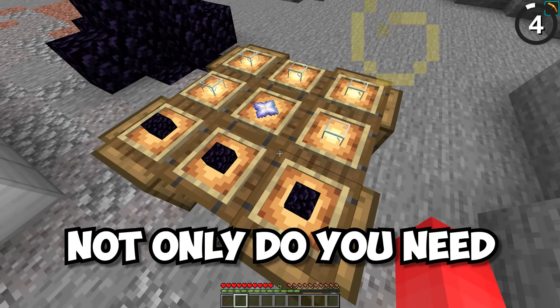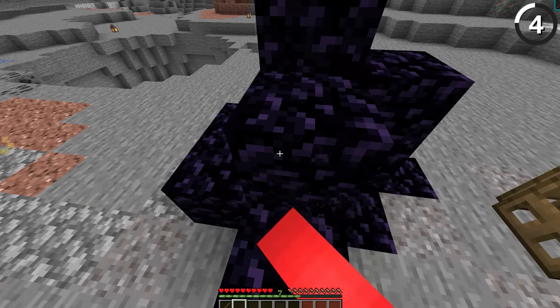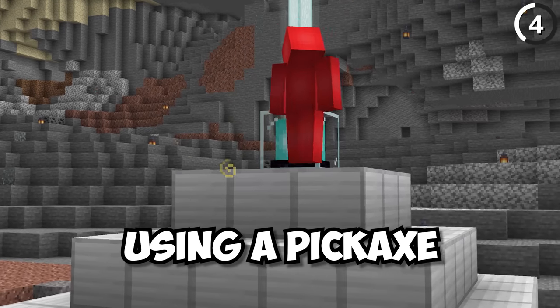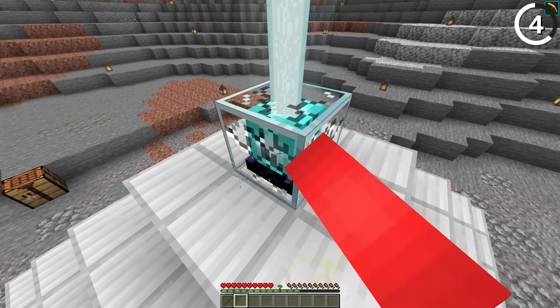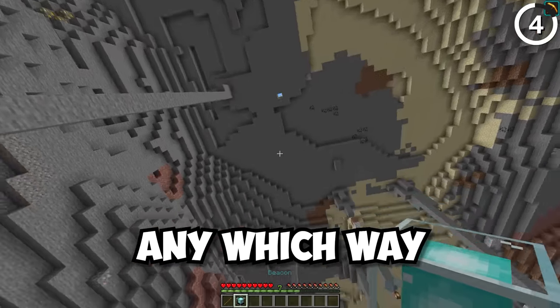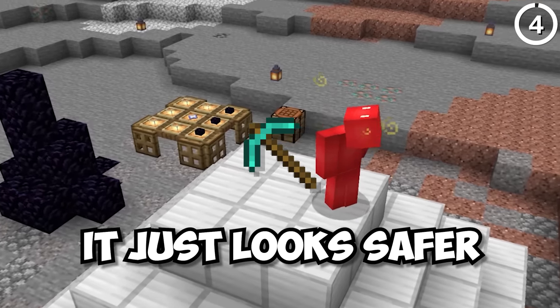A beacon is a tough block to get — not only do you need to kill the wither, but you also need glass and obsidian, two blocks you don't want to punch with your fist. But when you put them together into a beacon, no matter if you're using a pickaxe or not, you're able to break it just the same. I would've thought the obsidian would mean we need a diamond pick, but no, we're able to break this any which way. Though for me, the pickaxe still looks safer.